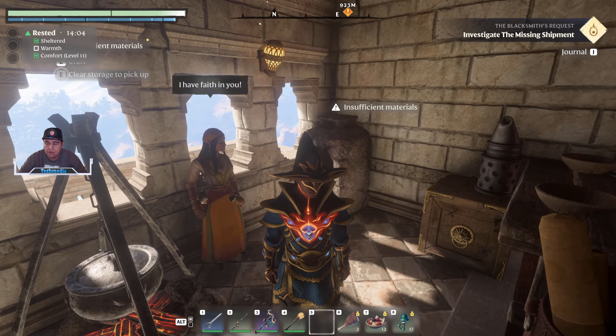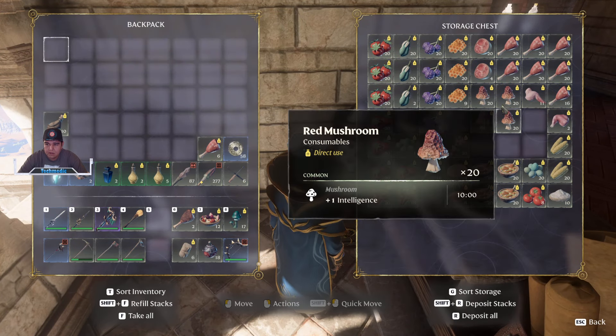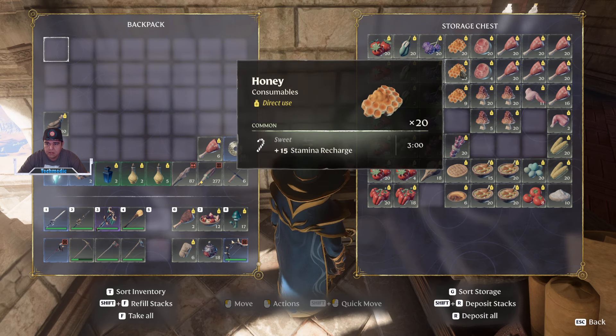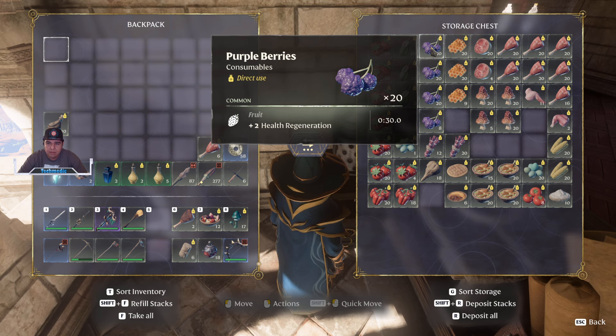Better food items are found all around the world in terms of their recipe requirements. That could be anywhere from eggs, corn, to the raw bird meat, which is really good, and then on into the raw sen digger meat as well as fruits, yucca fruit and purple berries.